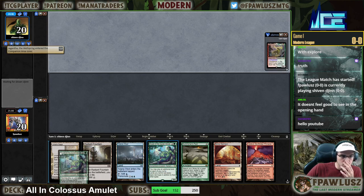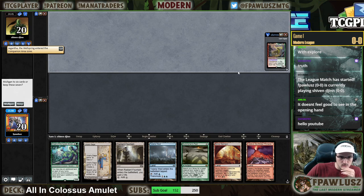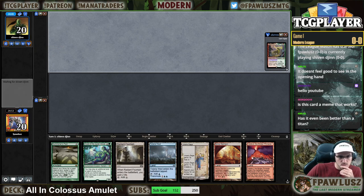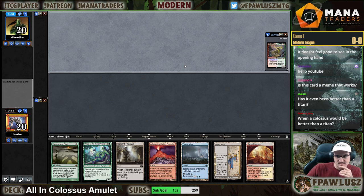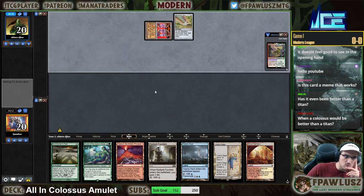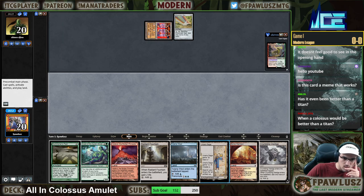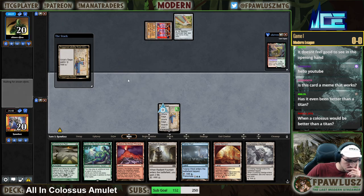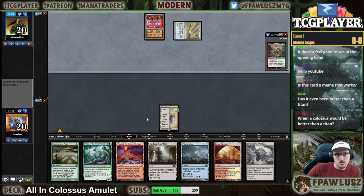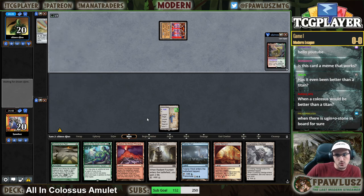Let's see this hand — Gigantus, Wellspring. This hand is strong. If this is Affinity, this hand is probably not good, but I'm gonna hedge towards strong because I want to keep it. When would Colossus be better than Titan? When you have multiple lands in hand. What Colossus does is it allows you to, after doing the Colossus thing, still do a Titan thing. If you have an Amulet in play, you can just go over the top of anything.